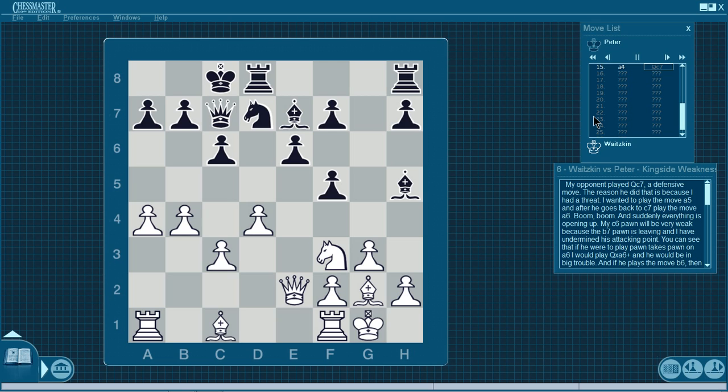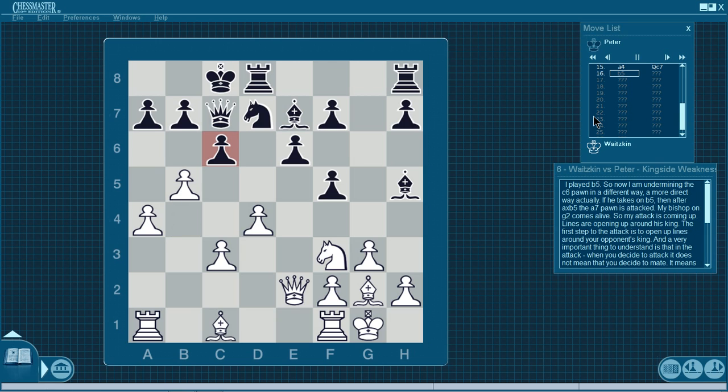My opponent played queen c7 with the idea that if I play a5 he would quickly play a6 to blockade my attack. Of course I'm not going to do that — I played b5, undermining the c6 pawn more directly. If he takes on b5, after a takes b5 the a7 pawn is attacked and my bishop on g2 comes alive. Lines are opening up around his king. The first step to attack is to open lines around your opponent's king. When you decide to attack, it doesn't mean you decide to mate immediately — you take it step by step. Open lines, develop pieces towards the attack, double rooks, then slowly move forward and mate. Don't get too excited; play the best moves.